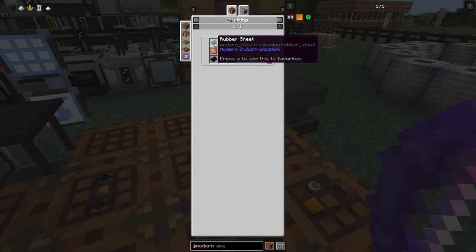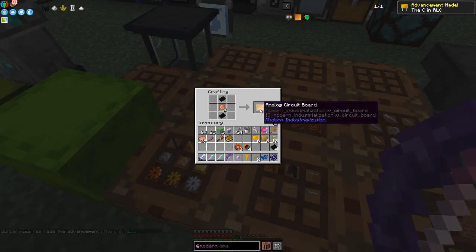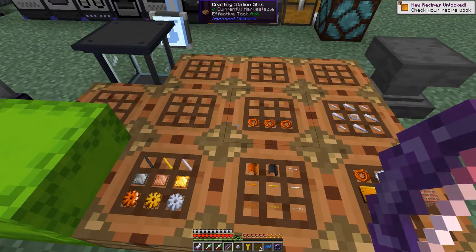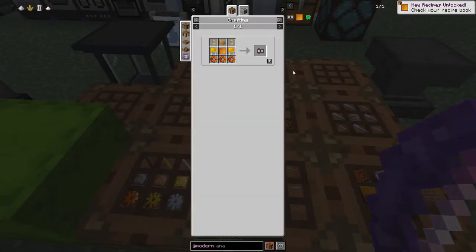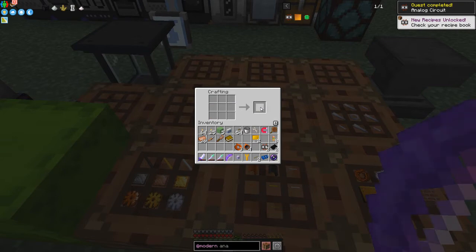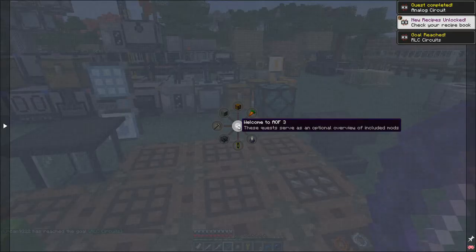I've decided to make six capacitors. The last thing we need is the analog circuit itself — it's more rubber sheet, some copper plates and a rubber sheet. I've got those prepared over here. I need some more rubber sheets — let's put those into there like that to make another two. Now we put everything together and we should be able to make two analog circuits, which completes that quest. Fantastic — hard work actually!